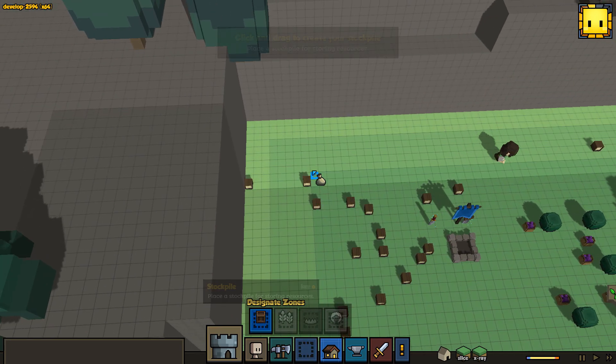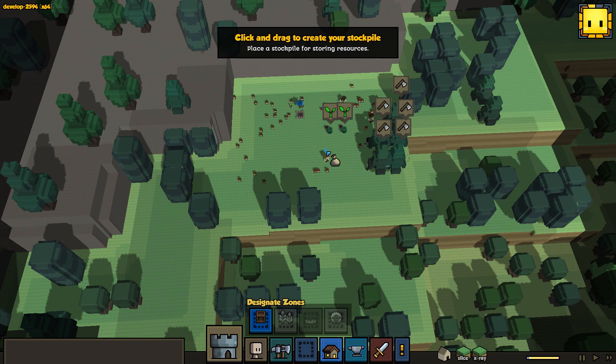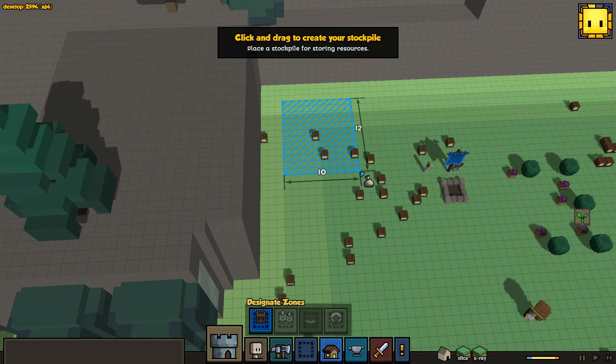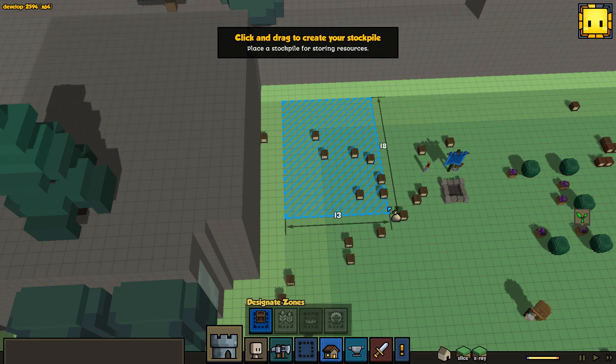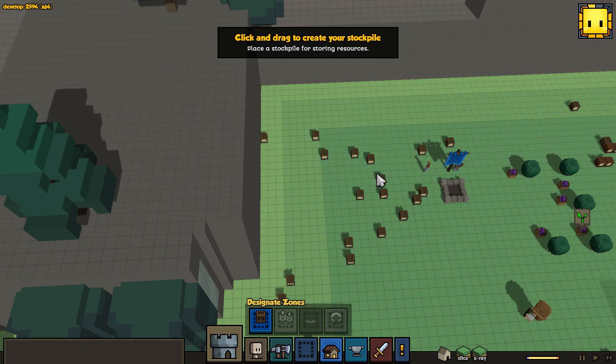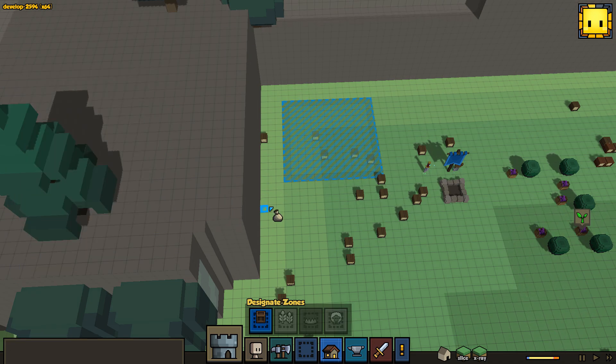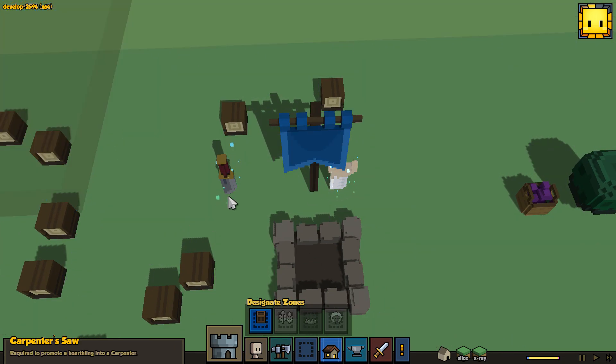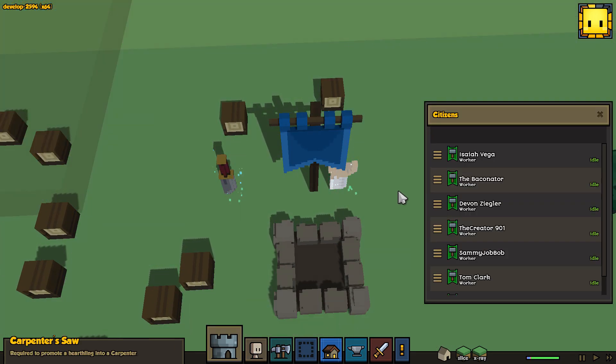It's really nice that we settled next to this berry bush — that's obviously an excellent source of food early on and might get us citizens faster than initially expected. It's been a while since I've settled next to a berry bush. Let's put everything in storage for now. We have the Trapper's Knife, so let's make sure we assign somebody.